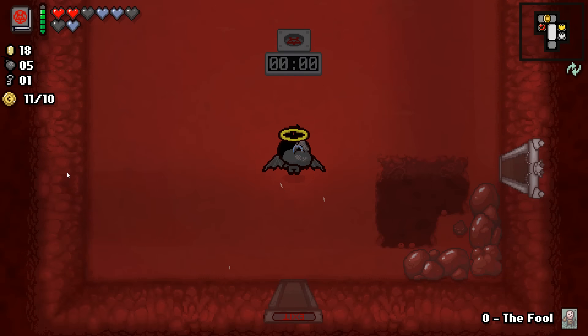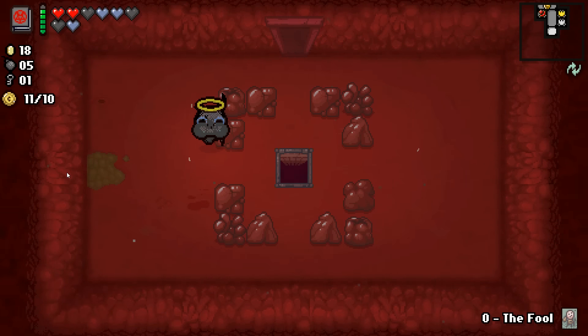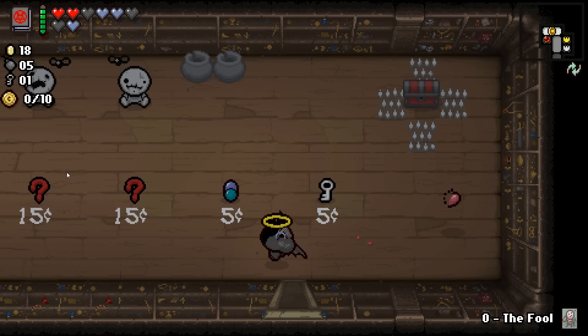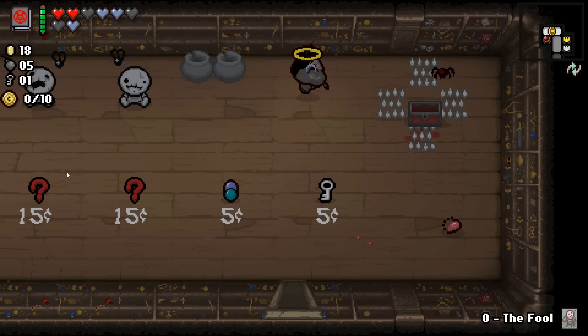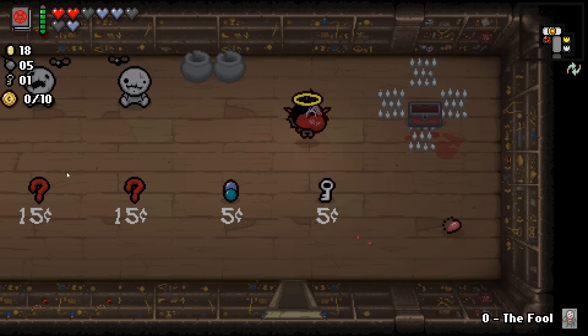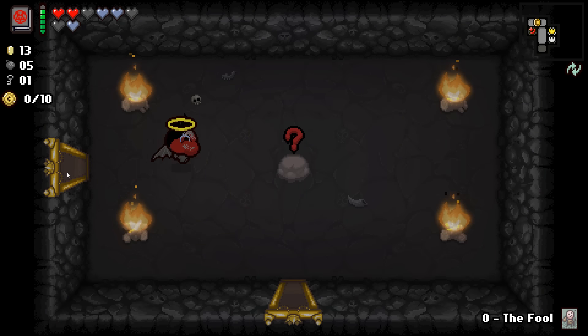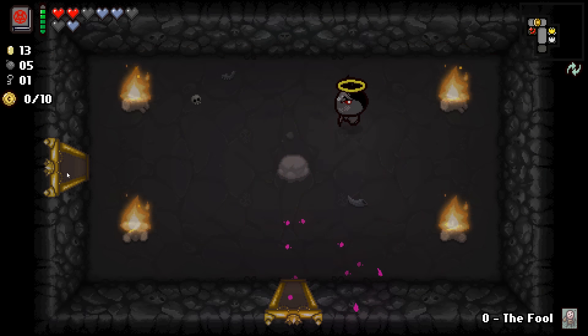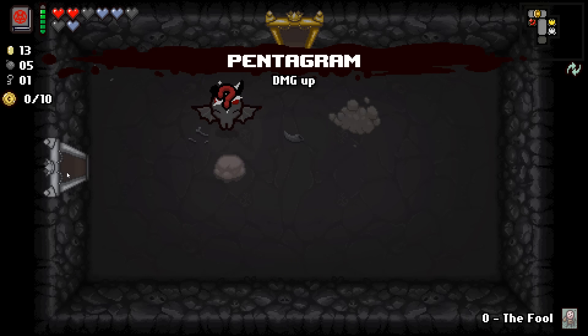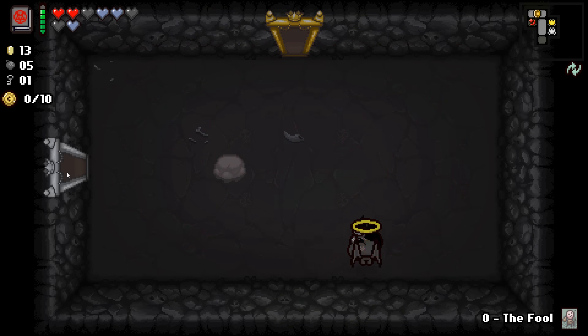I'm not sure if we want to do that. We pick up a soul heart — we got 18 coins, so that should allow us to get a 15-coin item on the next store if there is one. Let's go. What do we got in here? Look for keys — we got keys! And a heart over there. Let's go into our item room. My Reflection — does that do it? Oh wow, our laser is a little bit longer now. Pentagram, damage up. Awesome.